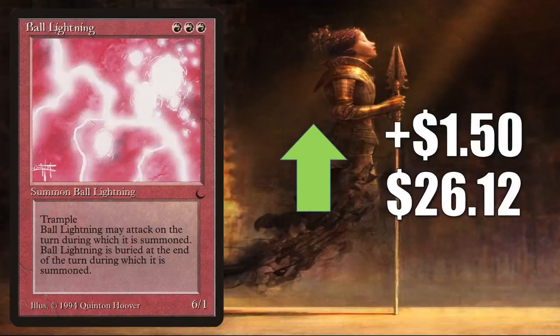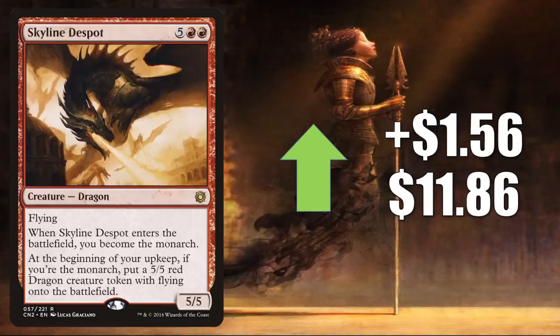Ball Lightning from The Dark has a rebound week after some losses last week, going up $1.50 to $26.12. It sees a little Commander play in Grevan Predator Captain and more. Skyline Despot is getting a push from new Commander Legends Monarch cards — in particular it's seeing a lot of play in Commander Jared Carthalion True Heir decks. It might also end up being good in some strategies with Magda Brazen Outlaw, which we saw earlier. This goes up $1.56 to $11.86.